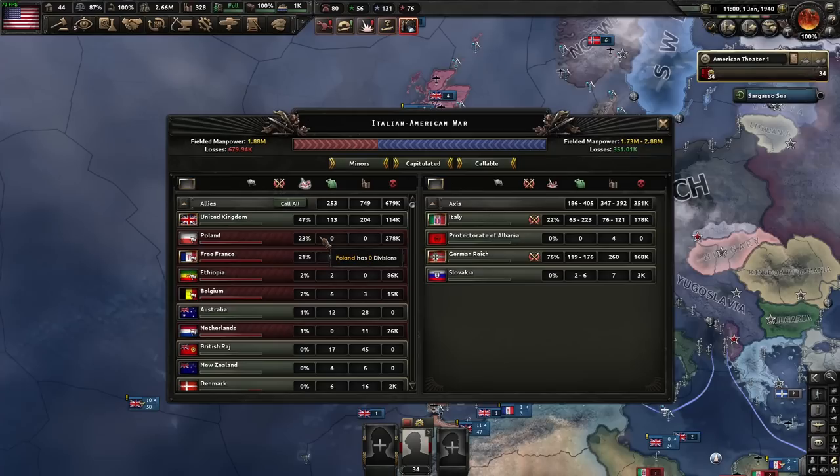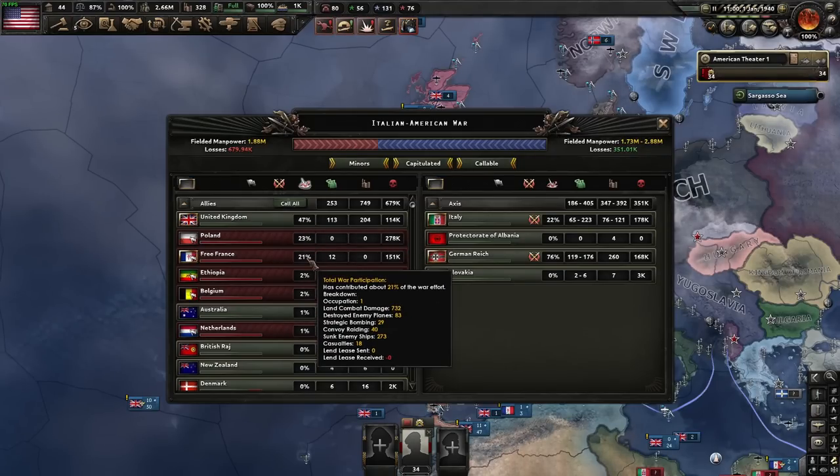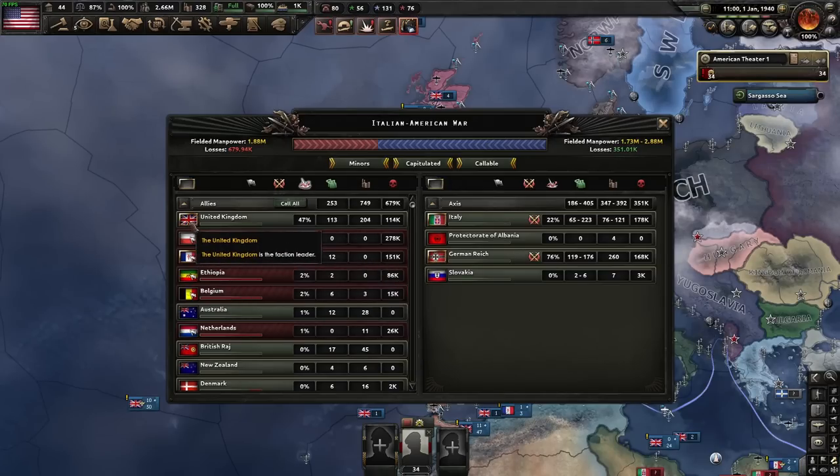I want to change that because I don't think it's fair that I have no war participation just because I haven't done anything yet. In the past it used to be really hard to overcome that. There are all sorts of new modifiers for total war participation now, and you basically get war participation for doing things in the war — amazing change. However, it is completely broken that you can just go to the UK and exploit the lend-lease system.